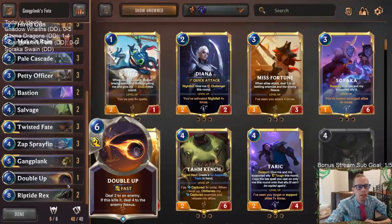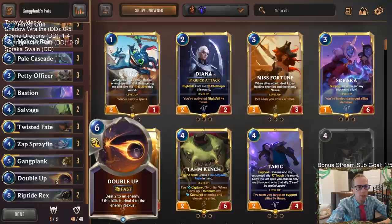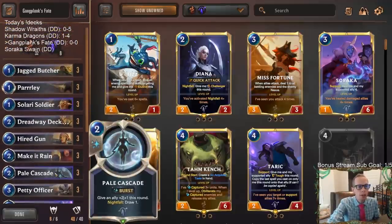At the top end we have Double Up, which can be very good with Powder Kegs from Petty Officer, Dreadway Deckhand, and Gangplank. With one Powder Keg it deals three to an enemy and then if it kills it, does five to the enemy Nexus. With two Powder Kegs we're dealing four and six, and so on. Then of course a couple of Riptide Wrecks at the top end — mostly Bilgewater but using Targon as our splash region.